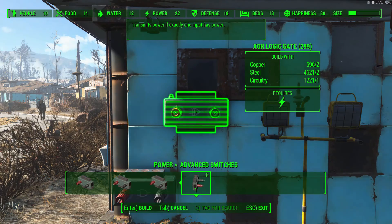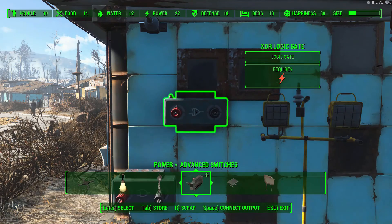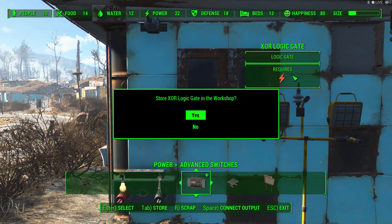The XOR logic gate is a new item from Fallout 4's Contraptions DLC. The logic gate transmits power if exactly one input has power. That sounds very straightforward.